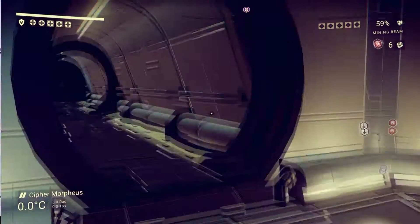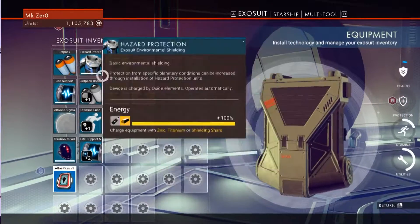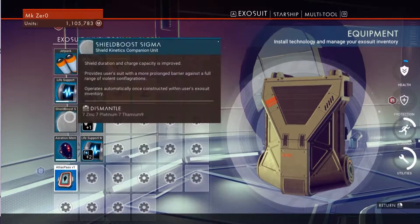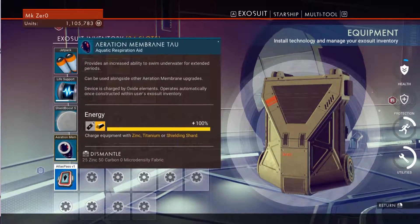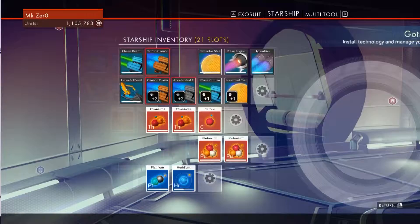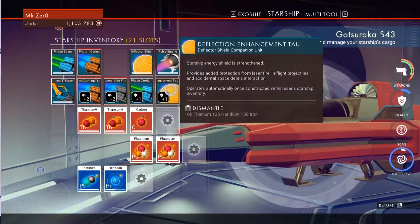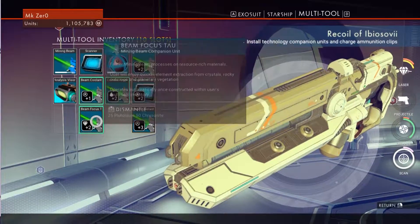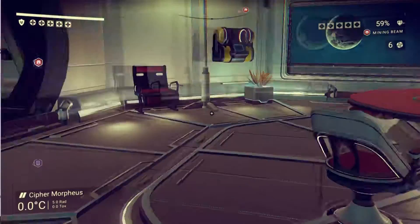They are still well worth it for that one extra inventory space. It is so much nicer to be able to carry all this stuff. I made some upgrades to my suit as well — I've got a better booster pack, a nicer shield, and something that lets me breathe underwater for a limited time. I added the deflection enhancement to my ship, and two more things to my multi-tool so I can mine faster without worrying about cooldown rates.